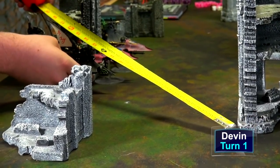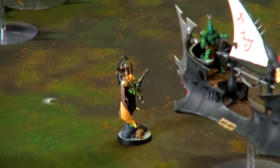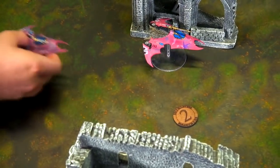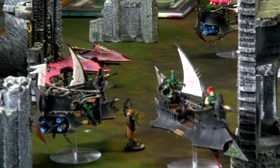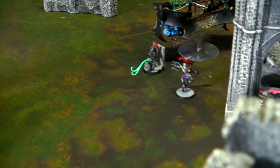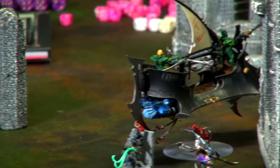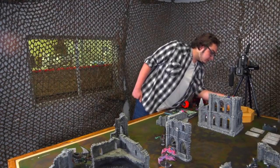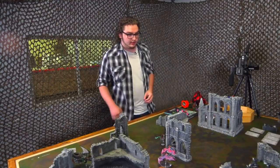Devin starts by moving a Raider over to get clean shots on the Primaris Marines, advancing an Archon behind it to keep the reroll-ones buff in the shooting phase. The other Raider moves with its Archon likewise. The Venoms jump up the middle for rapid-fire shots. The Ravager scoops back to use its long range but stays next to the Archon for rerolling ones. The Succubus hides. In the shooting phase, the Ravager fires its Disintegrator Cannon into the rear squad — three shots, hitting on threes rerolling ones. All three hit, all three wound at Strength 5 versus Toughness 4. The AP -3 goes onto the 5-plus invulnerable from Pharos.